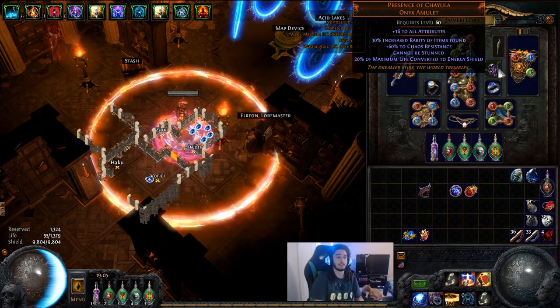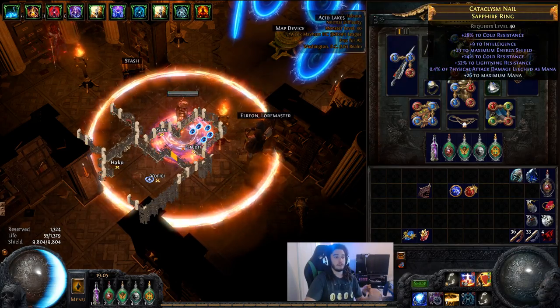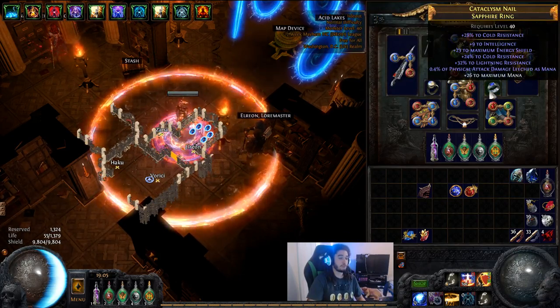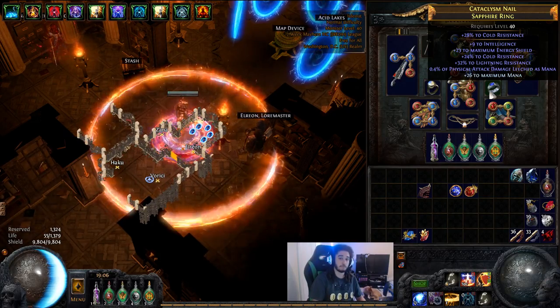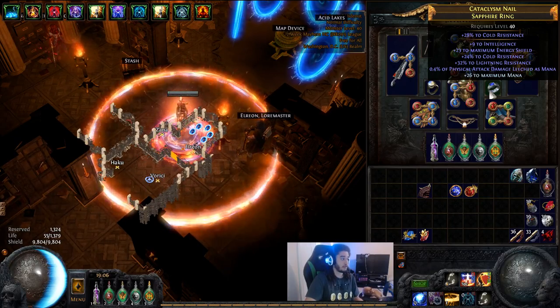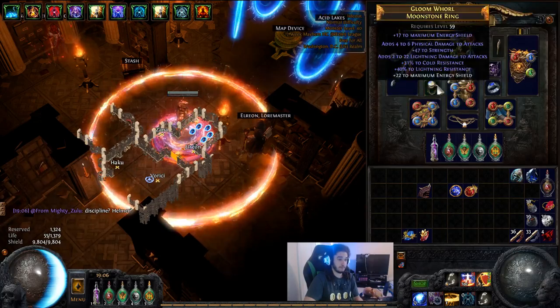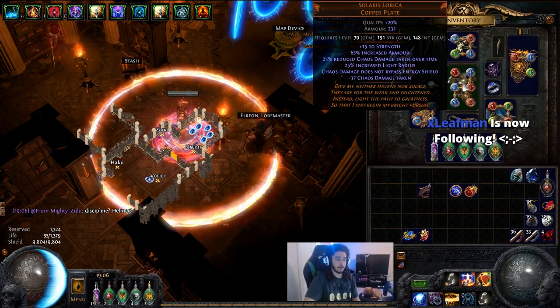Both of my rings do not have a percentage energy shield craft from Elrion, which is completely removed in the beta. So these are essentially perfect — they're just very basic rings, and it doesn't even matter.